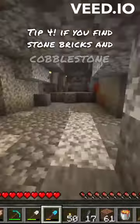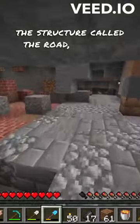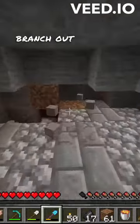Tip 4: If you find stone bricks and cobblestone at the bottom, this is the longest part of the structure called the road, so make sure to branch out when you hit the bottom.